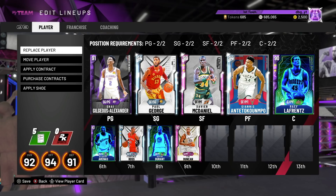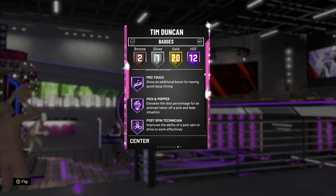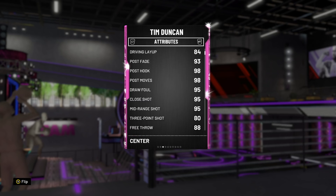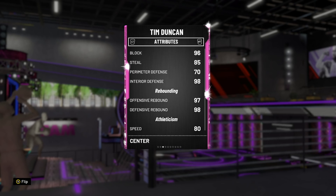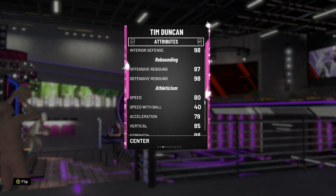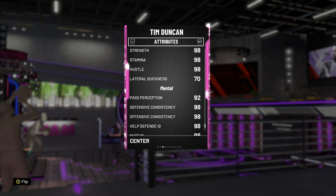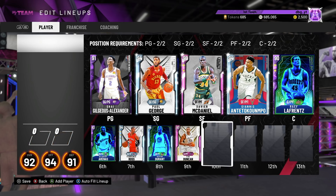At the power forward position we're going with a center and it's Tim Duncan — arguably a top 3 or 4 card in the game, 99/98 overall, 12 Hall of Fame badges. He's just going to bully people inside, and he can also shoot the 3-ball a little bit, good mid-range, good dunker as well. He's got good enough perimeter defensive IQ, decent lateral quickness of 70, and great speed and acceleration so he can guard stretch forwards — just such a versatile card that can bully little guys inside.